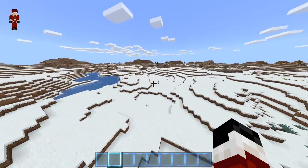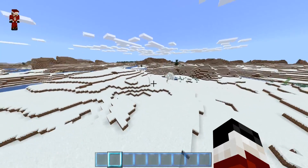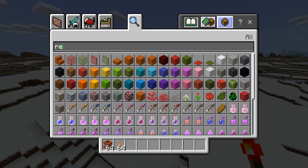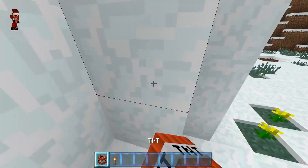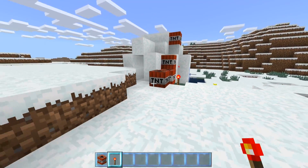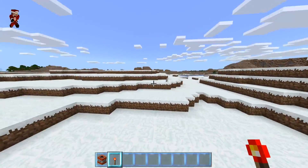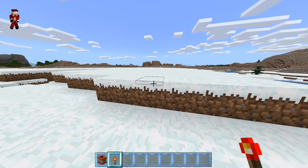I believe I found an igloo! You know what I'm gonna do? I'm gonna get TNT and redstone and blow it up — because that's what I do to igloos. Boom! There we go, get rid of that igloo. I can find another one. Isn't that right, Mr. Bunny?